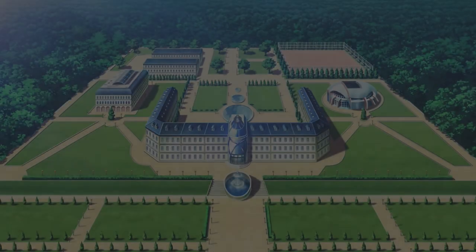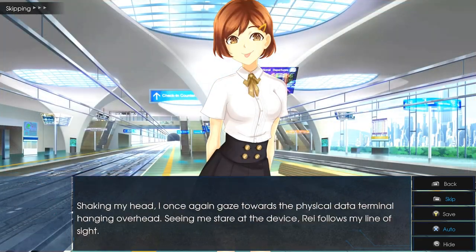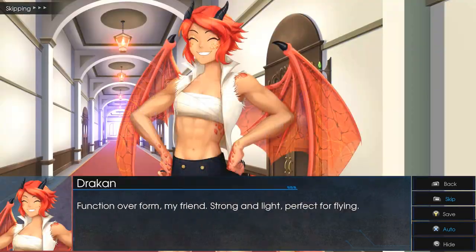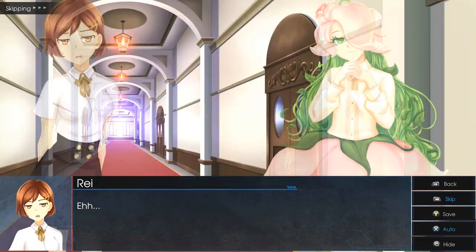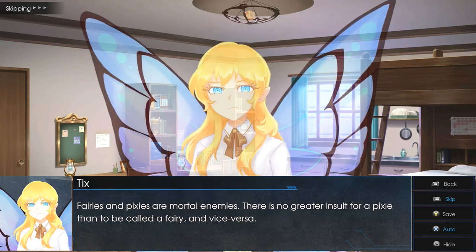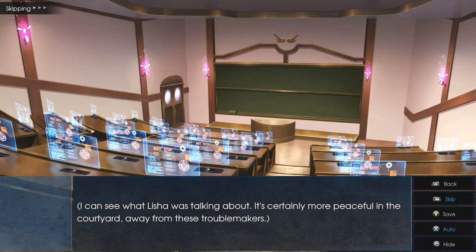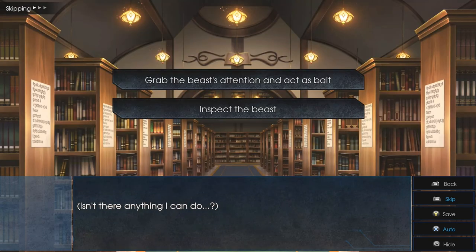You can press RB and X to start skipping through the dialog. For the first choice, we're going to choose choice number one: 'It Isn't Broken.' Next up we're going to choose choice number one: 'Make Something Up.' Then choice number one: 'Grab the Beast's Attention and Act as Bait.'